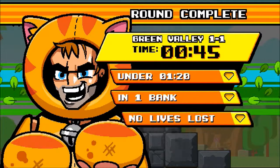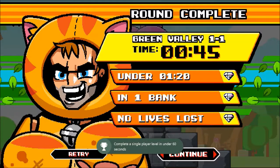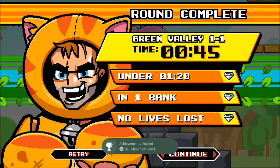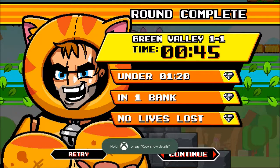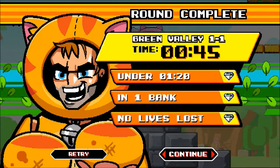These requirements for the gems are pretty much the exact same thing every single time. You've got to get it under their specific time limit — in this case it was a minute and 20. You've got to get all of the coins in one single bank, which means you can't get 10 coins, bank it into the pig, then get 10 more and bank again. You've got to get all 150 in one single go, and then you cannot lose any lives.